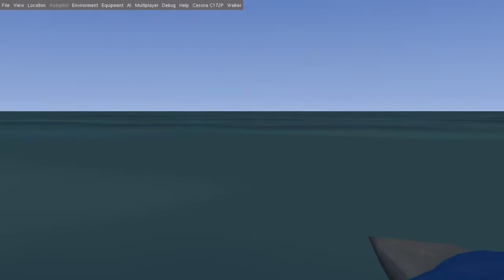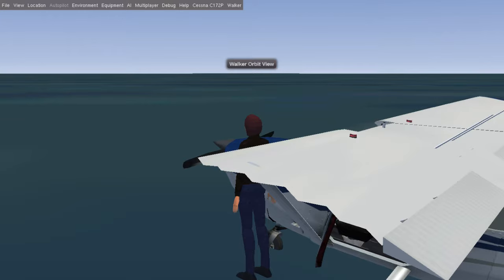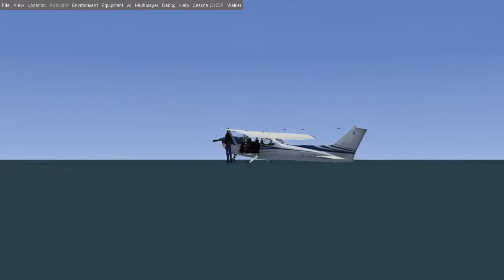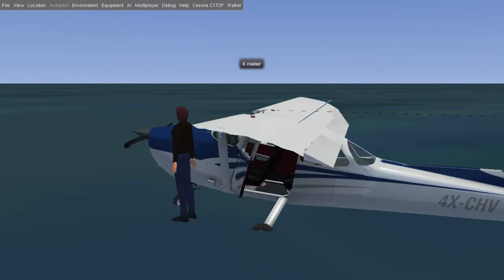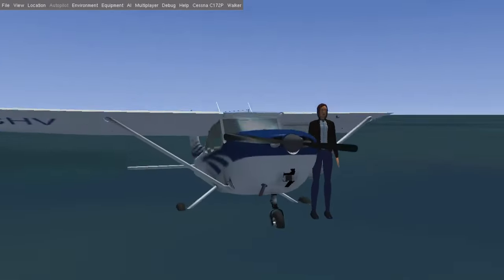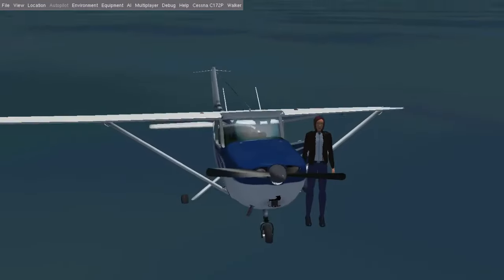I don't seem to actually get a runway or anything like that on there. If I change my view around here, it almost looks like I'm in the ground. See what I mean? I'm not sure if there's a setting I need to change or fix anything. I can see I've got chocks there.